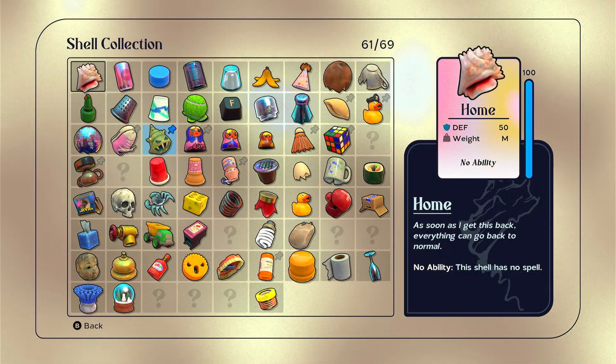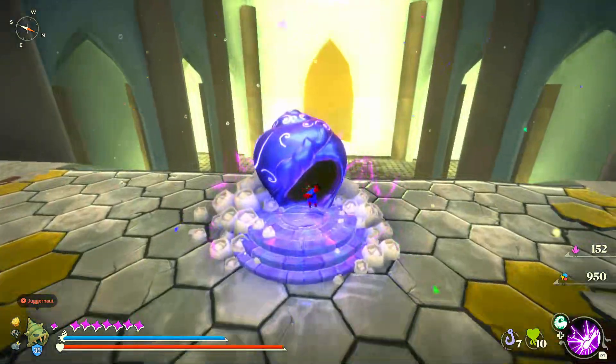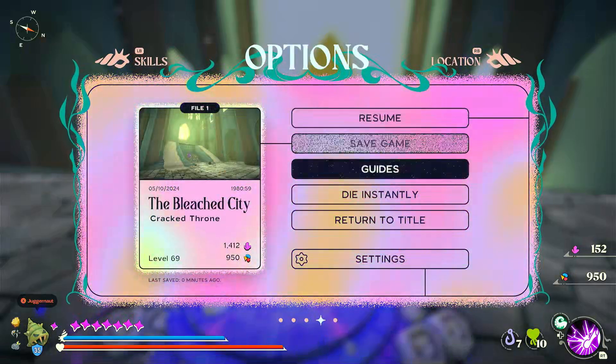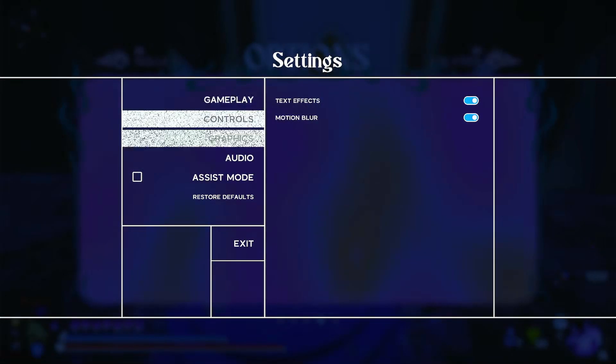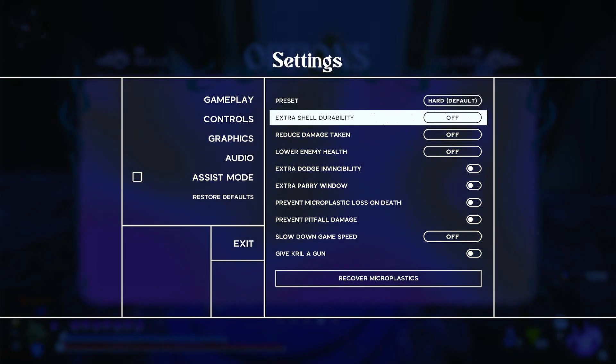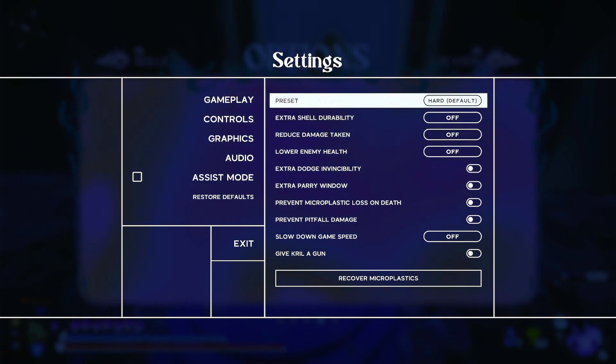So having beaten the game, I looked up the other achievements. To get the gun, apparently I have to go into the settings — Assisted Mode. I've been playing on hard this whole time. Didn't know that. Is hard just the default? Are there other difficulty options?